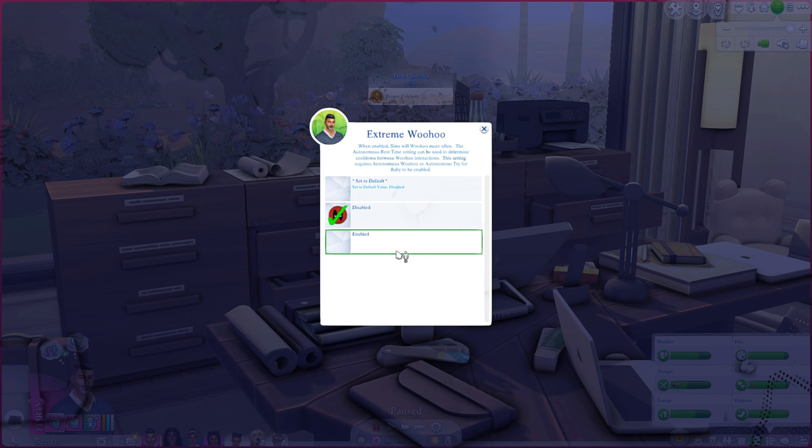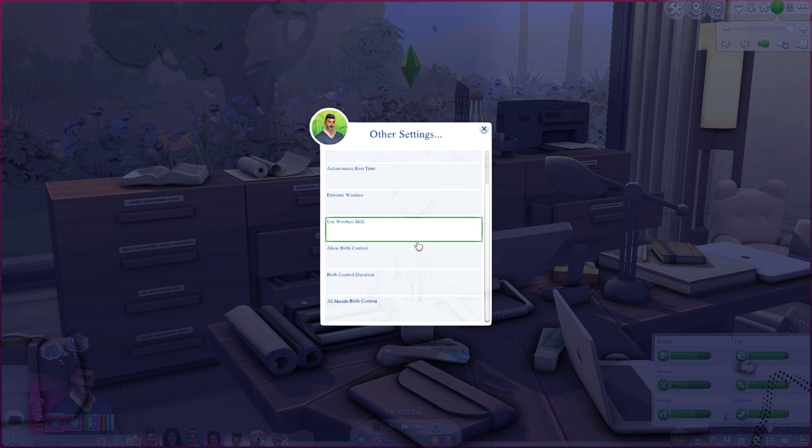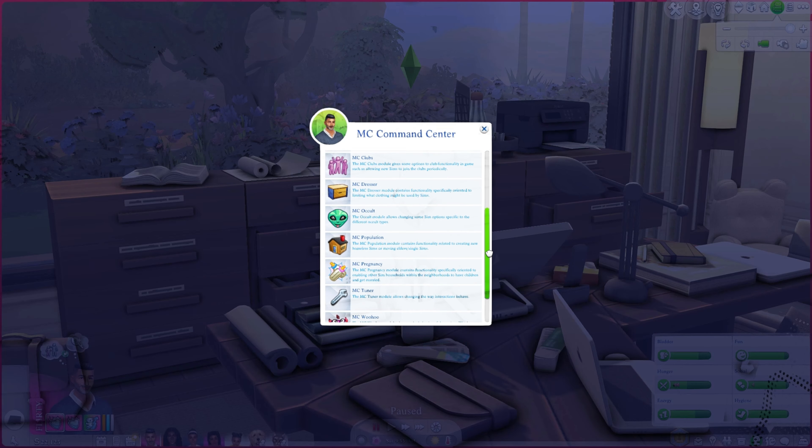Extreme woohoo is disabled for me — when enabled, sims woohoo more often, and the autonomous rest time setting determines the cooldown. Allow birth control: when enabled, the birth control interaction is always available on active sims rather than only when they're flirty. That covers everything in MC Woohoo, which brings us to the end of the computer settings portion of the review.